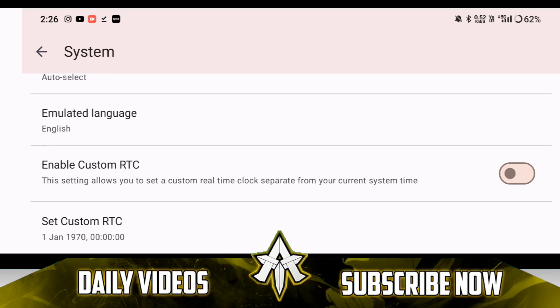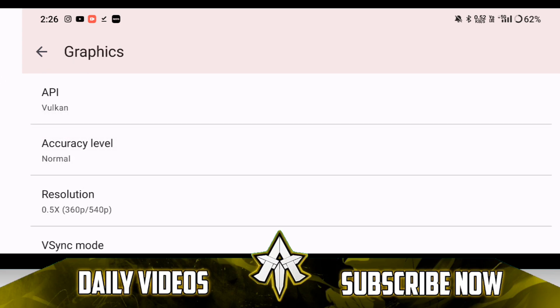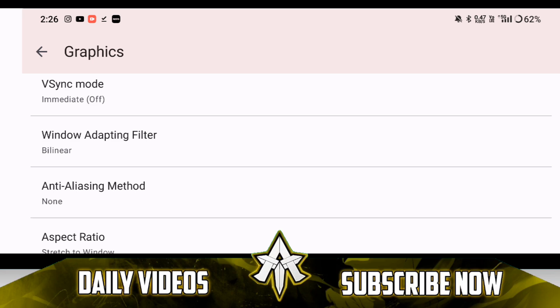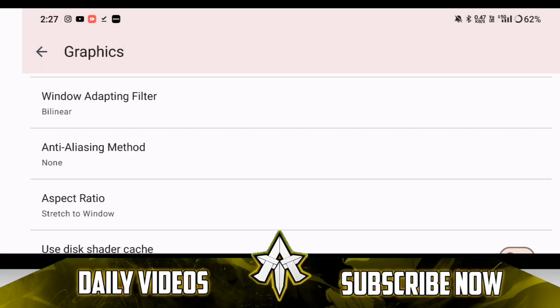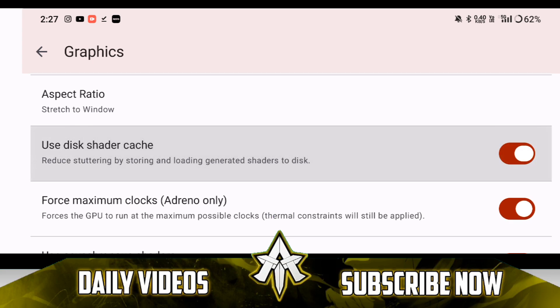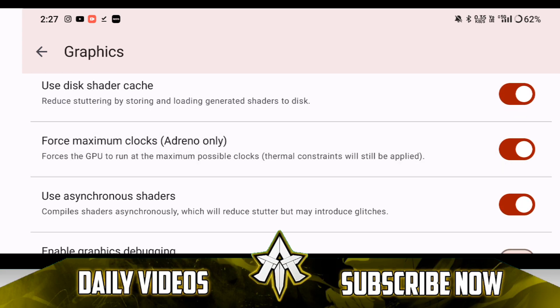Let's go back to System Settings and enable Dock Mode, just to see if some games look better when they go in-game. In Graphics Settings, accuracy level is Normal, resolution is set to 0.5x as usual to get a better benchmark and performance in many high-end titles. VSync is turned off, anti-aliasing method is None, window adapting filter is Bilinear, aspect ratio set to fit.